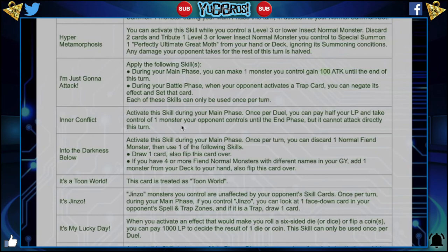Inner Conflict: activate this skill during your main phase. Once per duel, you can pay half your life points and take control of 1 monster your opponent controls until the end phase, but it cannot attack directly this turn. If you change it to also cannot be tributed, I think this card is fine. I don't know if Speed Duel plans to ever go beyond fusions and give us synchros and XYZ, and then again this card would become a problem. So if it does plan on going that route, maybe just change it to instead of paying half, pay 1,000 or pay 2,000 — maybe 1,500. 2,000 is so crazy with 4,000 life points. I never agree with things that pay half because that means they're always viable. Maybe if it said pay 1,500, but then it also can't be tributed so it kind of becomes useless now. But over time with synchros and XYZ, if we go that route, it's still good — just not insanely oppressive. I don't want to nerf it so much that it's unplayable. As of right now, I think all you need to do is change it to cannot attack directly this turn and also cannot be tributed.